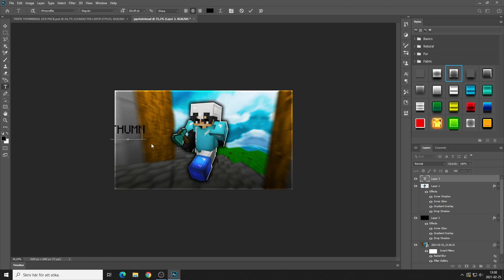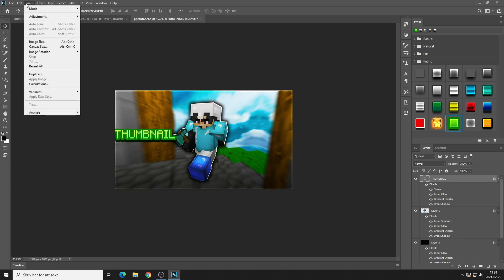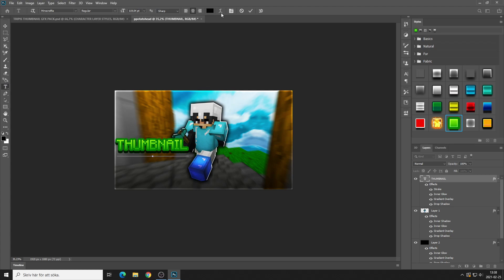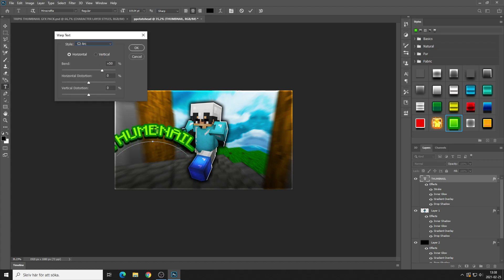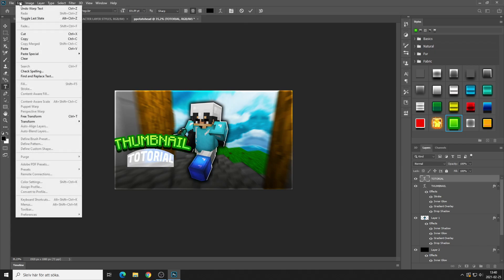Then you can add on some text — just put something. You can put it here and choose some random font. I don't usually put text in my thumbnails so I'm just putting some random text. You can put whatever you want there, make it into an arc, and maybe add more text below.